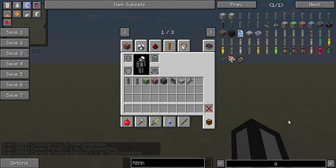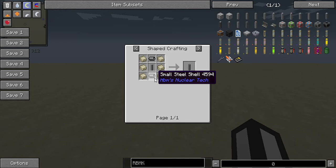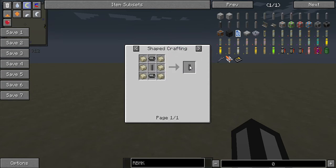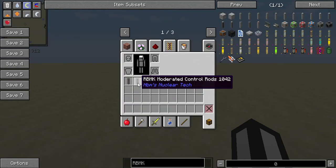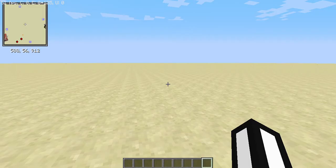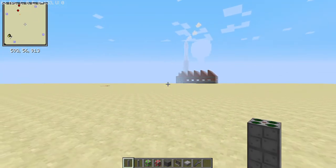All you're going to need is some RBMK fuel rods, reosim — which you can make with two big small steel shells, one RBMK structural column, and six zirconium cubes — RBMK moderated control rods, RBMK reosim water inlet, RBMK reosim steam outlet, any kind of concrete (I'm using ductrete), the RBMK console, cover panels, and the console linking device.